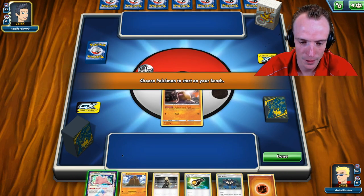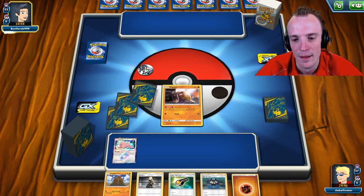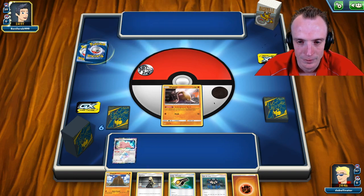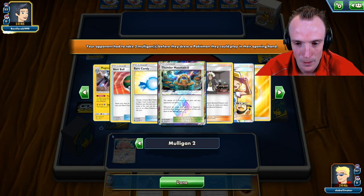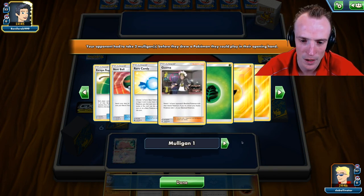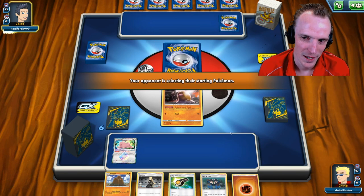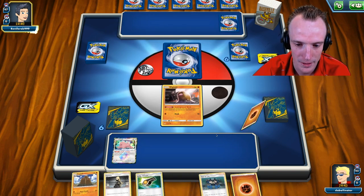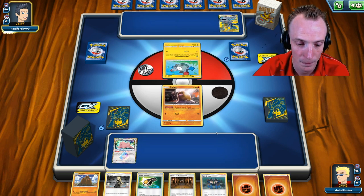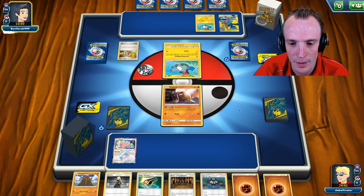Game 1 starts. We open with Diglett and Ditto. Opponent appears to be running Rayquaza — there's a grass energy, and we can see a Pikarom on their bench. Wondering what the Rayquaza is paired up with — probably Rayquaza Pikarom or something like that.